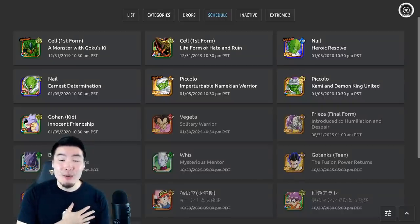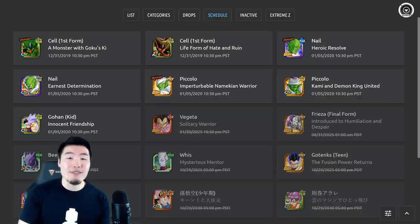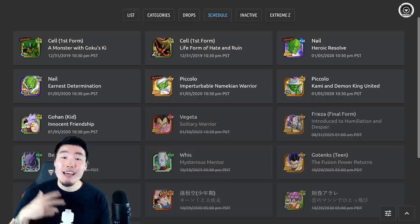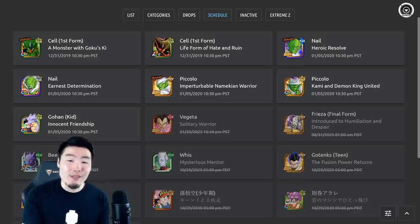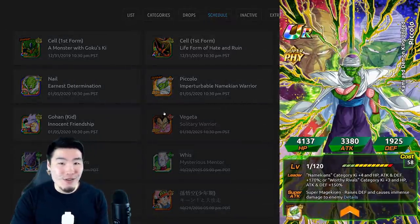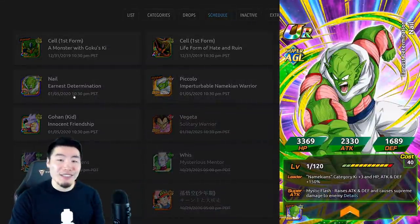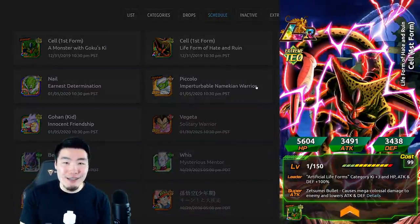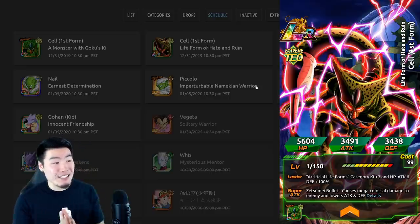Hey, what's up guys? I'm Tiger with Tiger Uppercut Media, back with another Dokkan Battle video. Today we're going to be talking about the contents of the global data download that we all got this morning. The next Dokkan Fest on Global is officially confirmed to be the Fizz transforming Piccolo, bringing with him a new AGL Nail, and we're also finally going to be getting the Prime Battle LR First Form Cell as well.